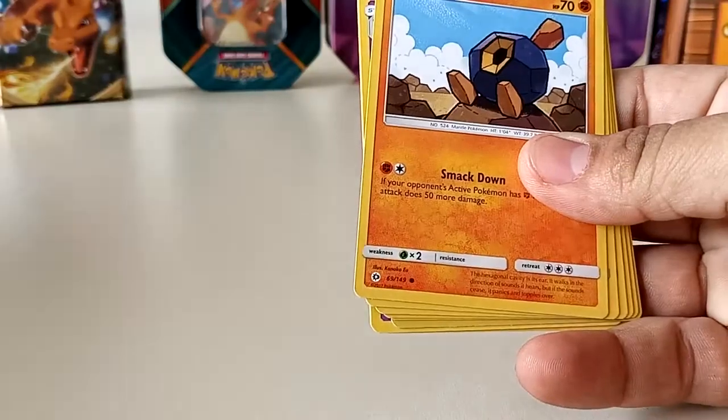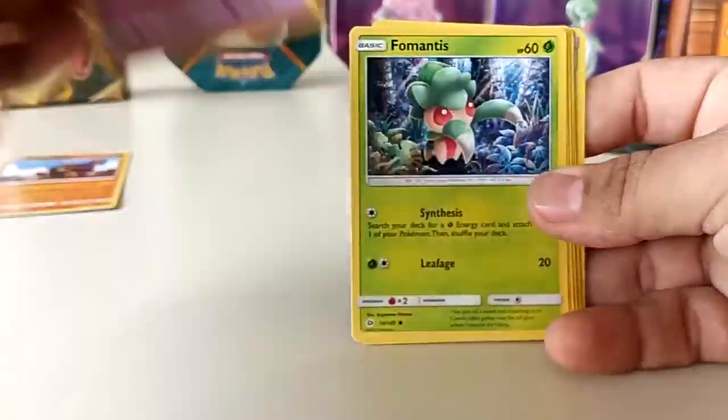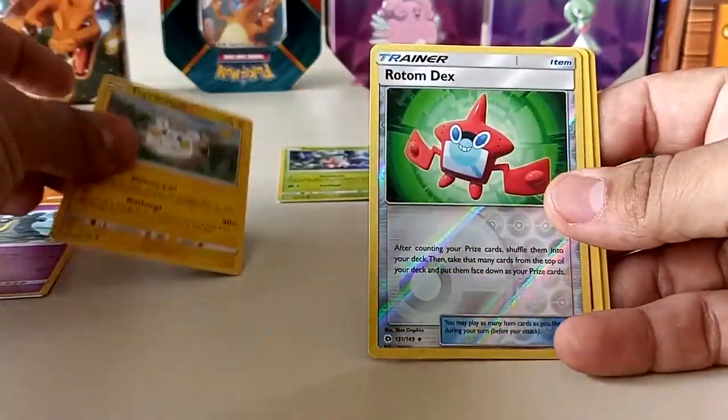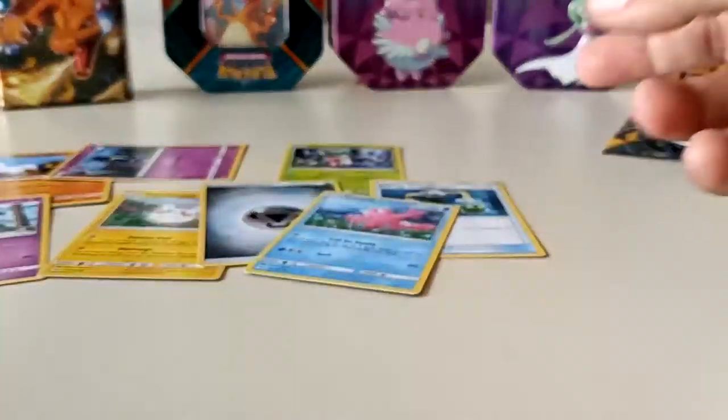Rogerola, we got a Cosmog, a Formantis, a Loan Grimer, a Toga Tomorrow, oh we got a Holographic Romdex, and the other rare is a Cosmoium.